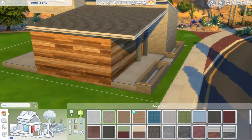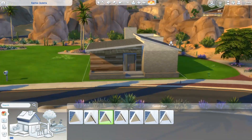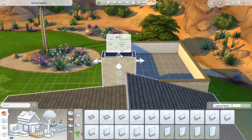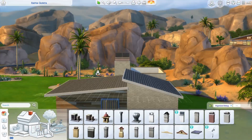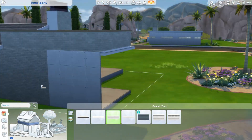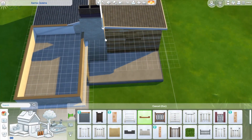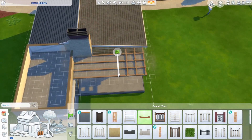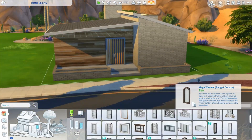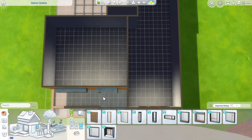For this challenge I decided to build with only base game and the Eco Lifestyle pack. Eco Lifestyle is one of my favorite expansion packs — not only because I like the build objects a lot, but I really enjoy the gameplay. It's always fun to start a new legacy challenge with this pack because you can live off the grid and be self-sustainable. It's a very entertaining pack and I would recommend it.